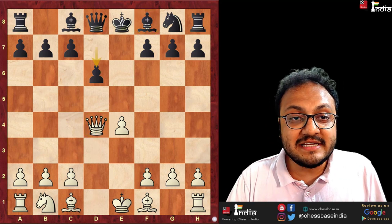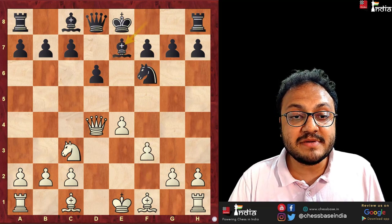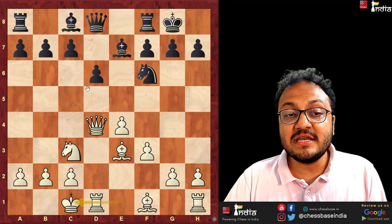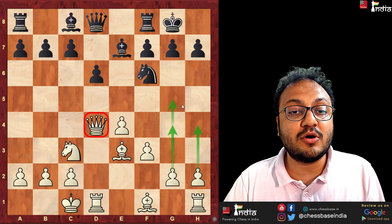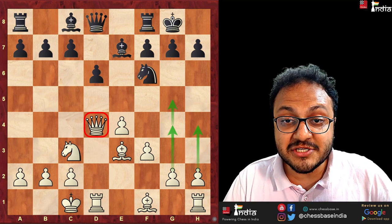One last point: d6, knight c3, knight f6, f3, bishop e7, bishop e3, castles, long castle — and you will see that the queen is still in the center. We are already on move number 10 now, and white has a great position. He's going to start pushing his pawns down black's kingside, and he has a clear advantage.